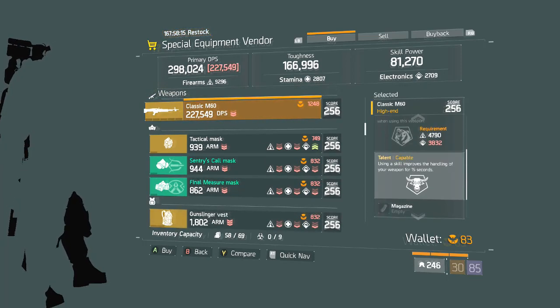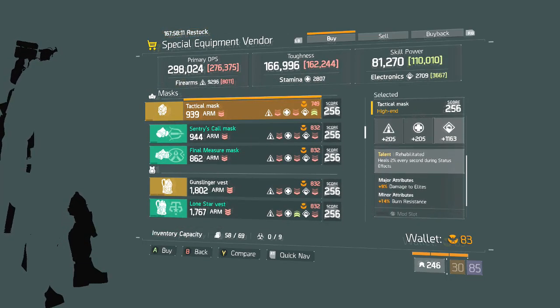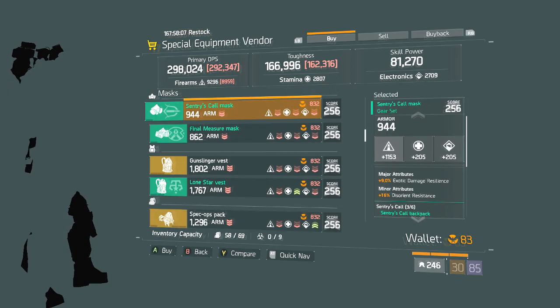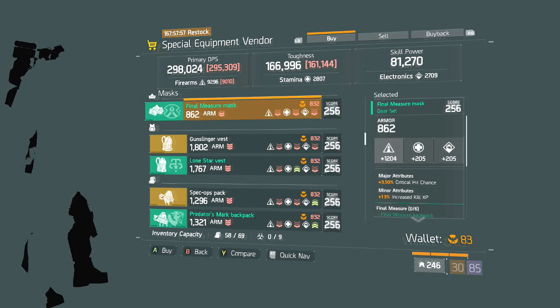We have a Classic M60 with Talented, Fierce, Capable. We have a Rehabilitated Mask with not a very good roll as it's electronics. A Century Call Mask with not a very good roll either. A Final Measure Mask with actually a really good roll — bad on the armor however it has crit chance, and you can reroll the increased kill XP to whatever you want. I would recommend enemy armor damage. This would be a good pickup if you want to run a Final Measure build.